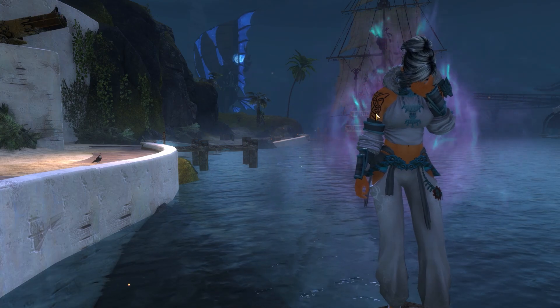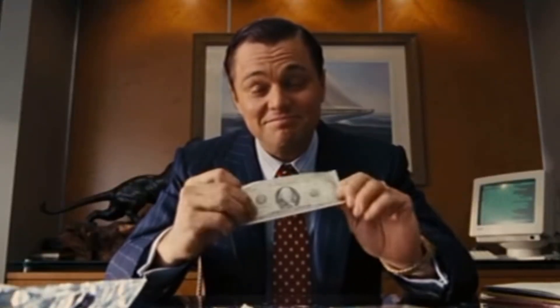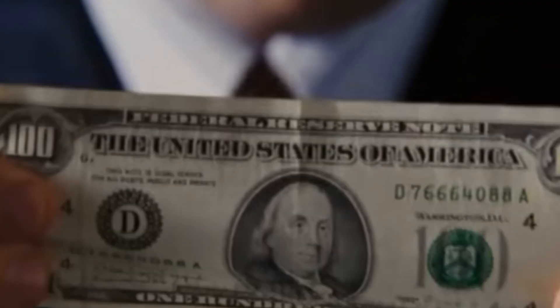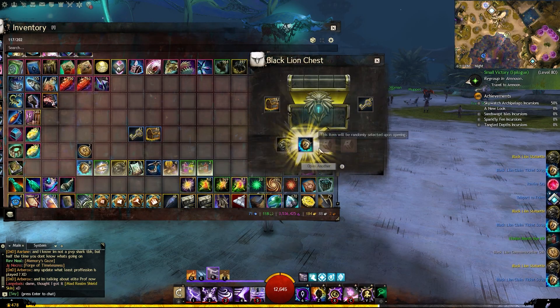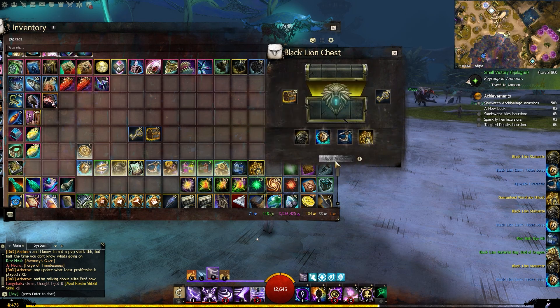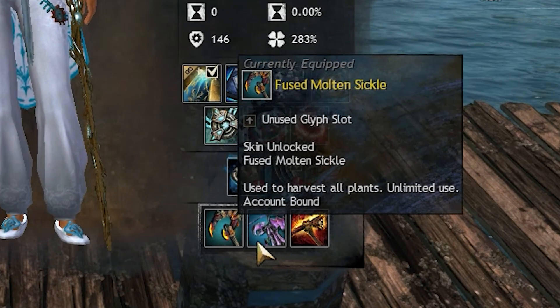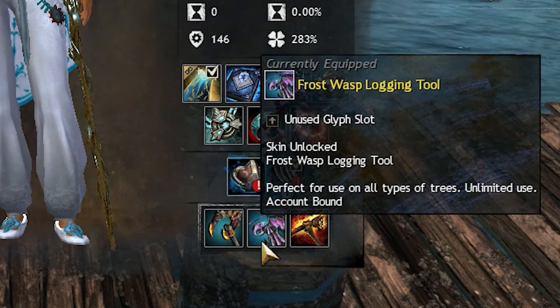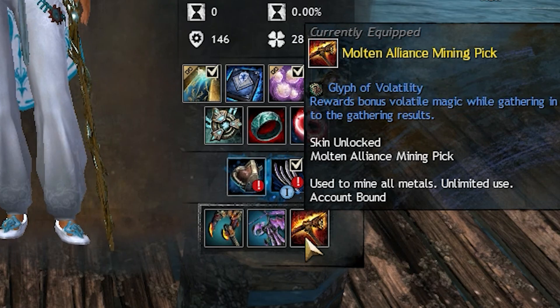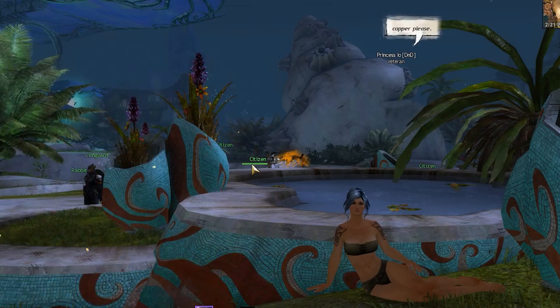If you don't want to spend gold and would rather spend real money, you can pray to the RNG gods by opening Black Lion Chests and hoping to get a useful glyph to insert into your gathering tools. Just make sure you'll need three glyphs — not one, but three — one for each tool that you have.